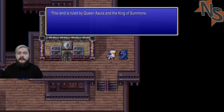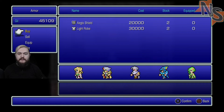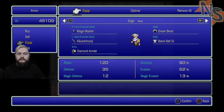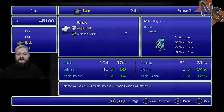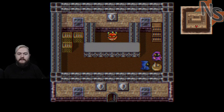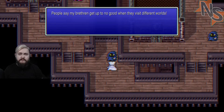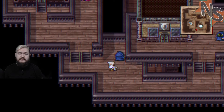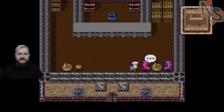This land is ruled by Queen Asura and the king of summons. Aegis Shield - hell yes! Two light robes. We just want to live in peace and quiet - you shouldn't be bringing humans here, Rydia. Well, she didn't - I came of my own volition. People say my brethren get up to no good when they visit different worlds. They say you can't meet the king without defeating Queen Asura first. That seems harsh. I wonder if humans have the skill to wield our weapons.